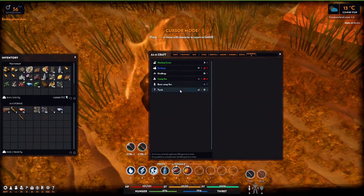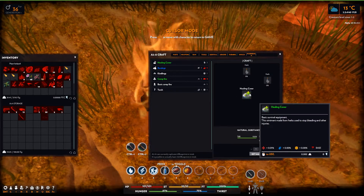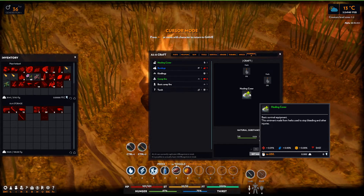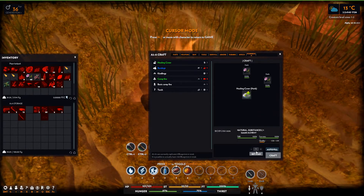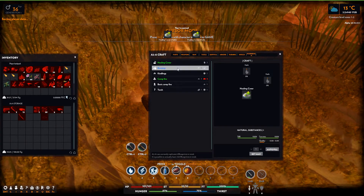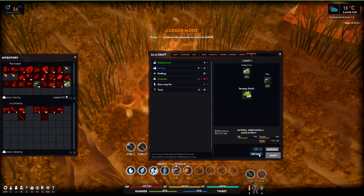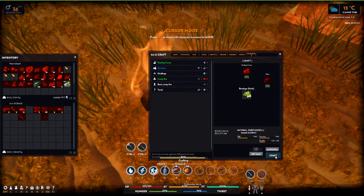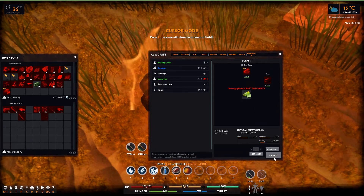What else in survival would be a healing cover — basic survival equipment. This ointment made from herbs is used to stop bleeding and other injuries. We have some, let's craft two healing covers. And let's also use those to make bandages. Crafting failed.